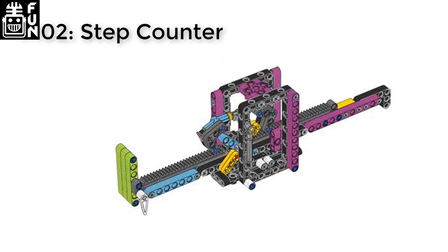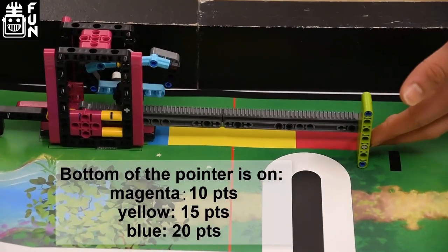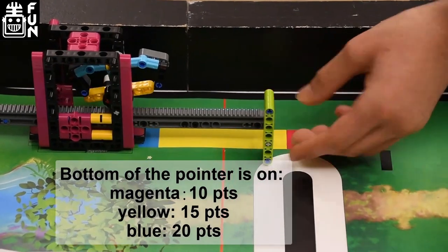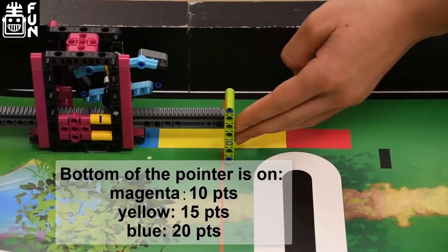MO2 is the step counter. You get 10 points if the pointer is on magenta, 15 if it is on yellow, and 20 if it is on blue.